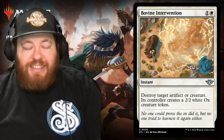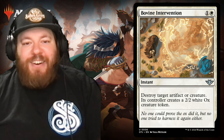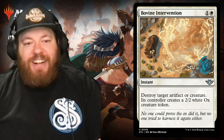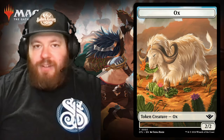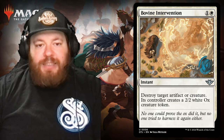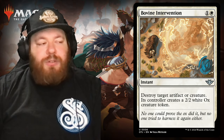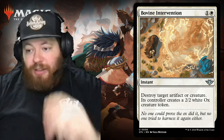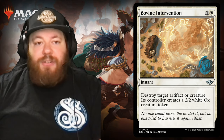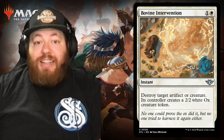Bovine Intervention is the new instant in this deck — and I love it. One and a white: destroy target artifact or creature; its controller creates a 2/2 white ox creature token. It's an instant removal that gets rid of a pesky artifact or creature and gives them a 2/2 white ox. It has shades of Generous Gift, Beast Within, and all kinds of cool cards like that.